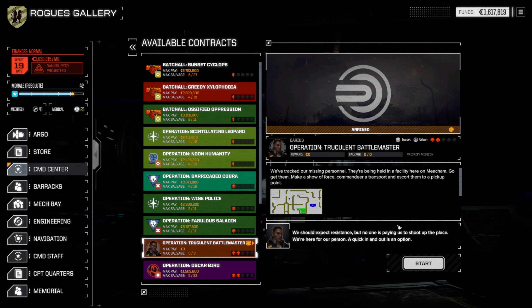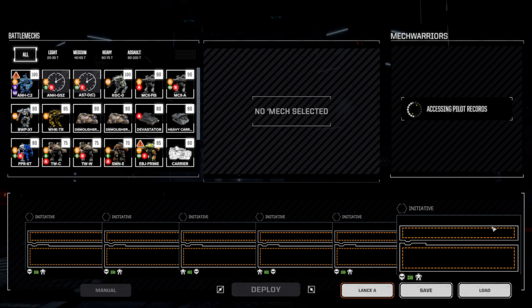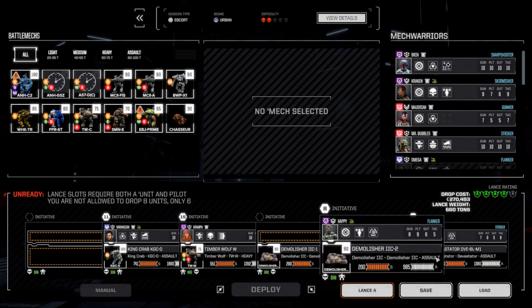We can make this work if everything goes in our favor. Right now it's an escort mission, so it's fairly straightforward: assault the base, get the guide, escort them to the evac zone, and then get back out.